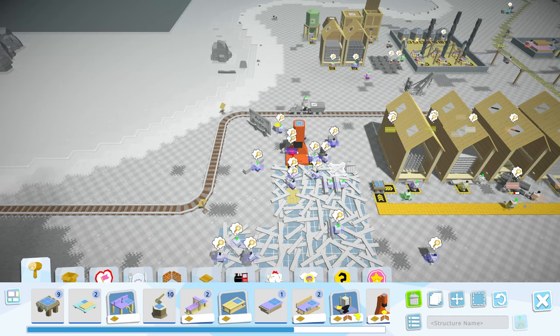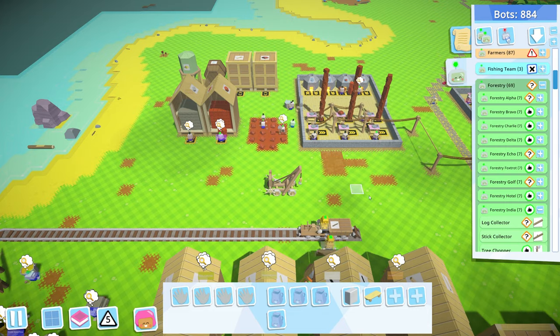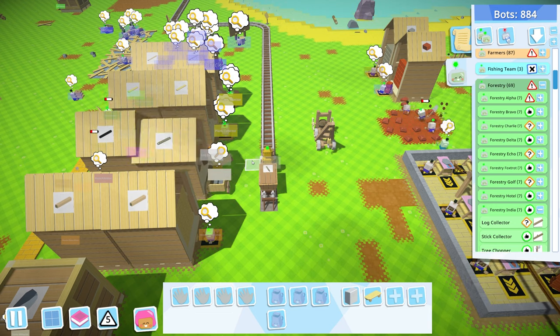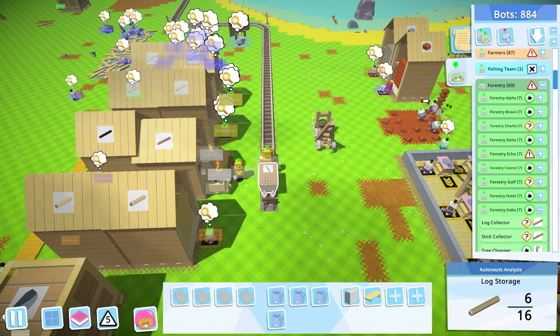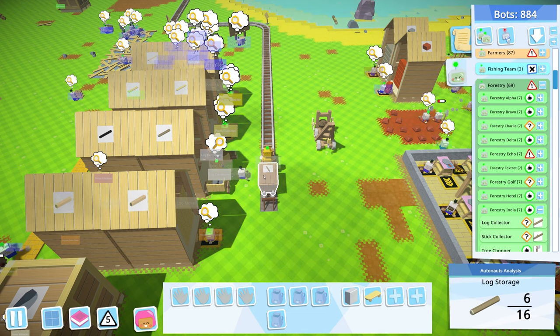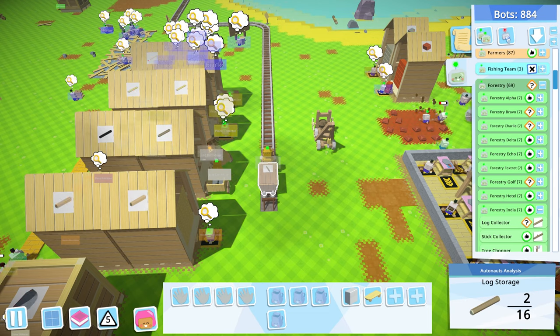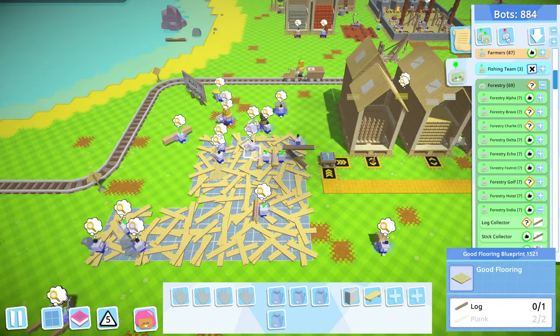After reloading it seems to have fixed itself — the bots are all going now with the same programming. It's so weird — vehicles for me always seem to bug out that way where they act like something isn't there, and reloading fixes it. With the log issue resolved, all the flooring is getting done now. Two bots doing logs actually ping-pong back and forth really nicely so we can empty the supply twice as fast.